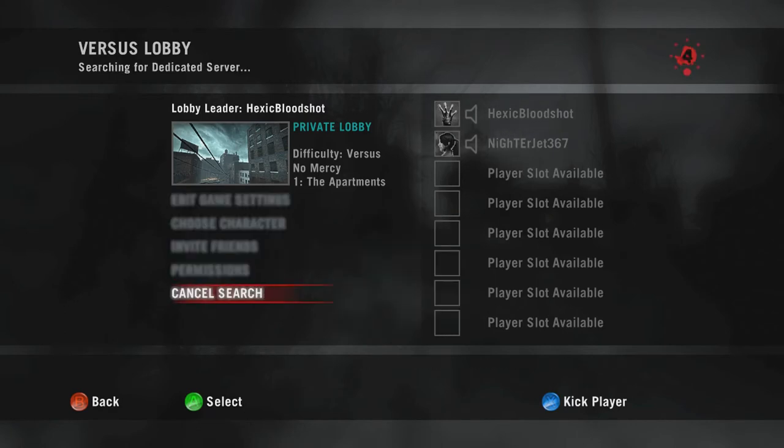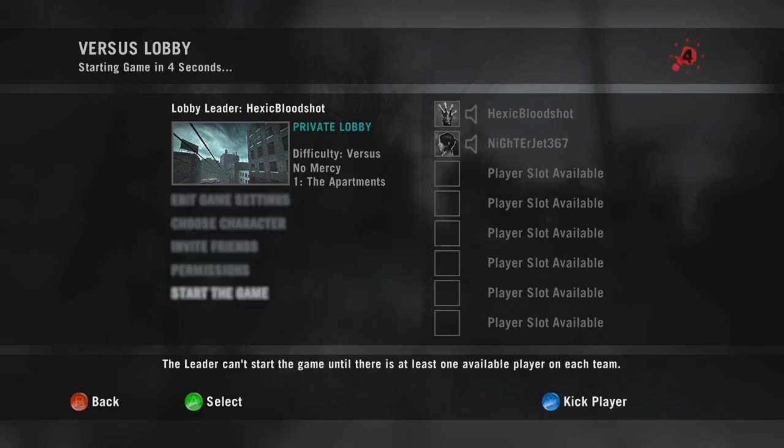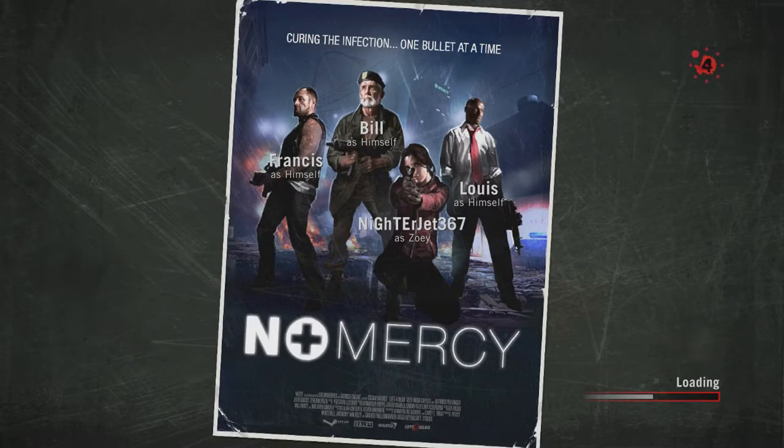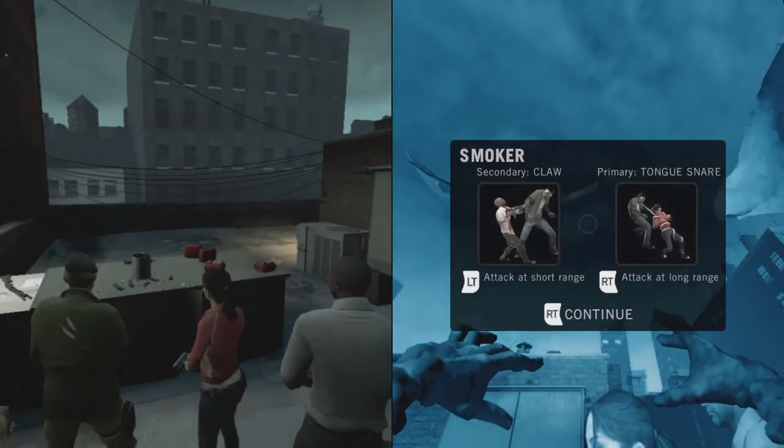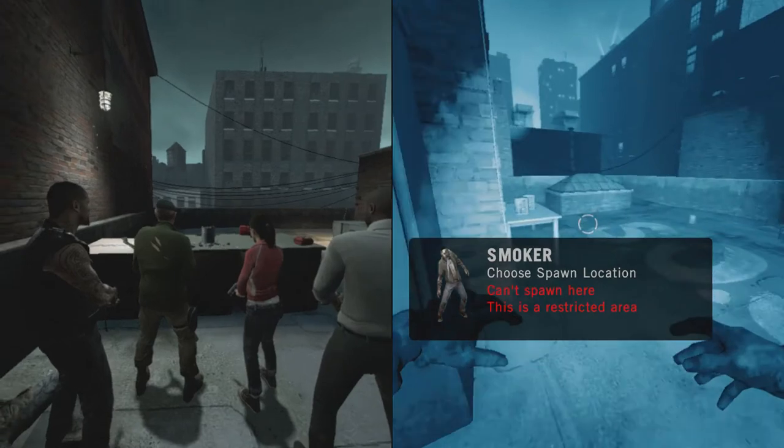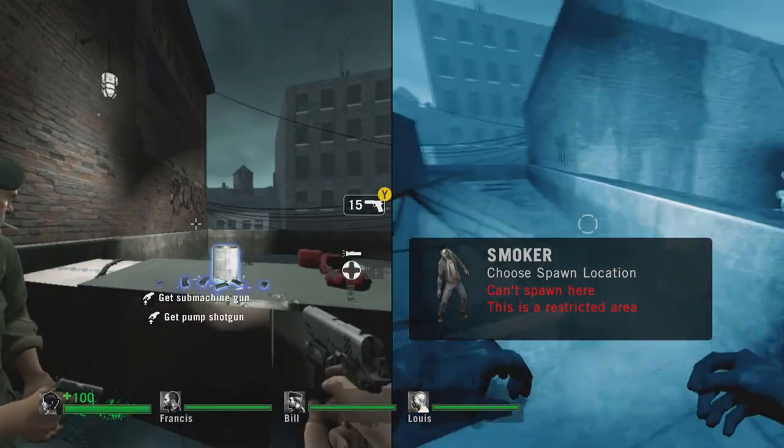Start up the game. Once the game has started, move your survivor team downstairs so the infected are able to spawn.